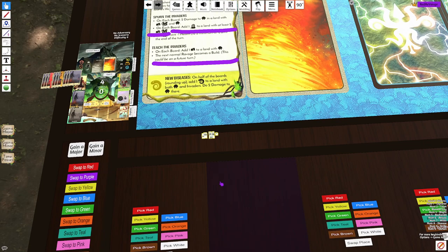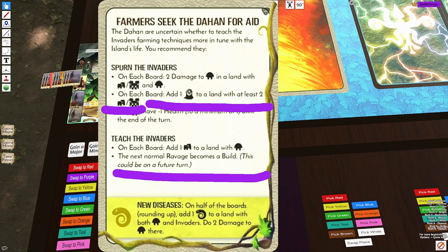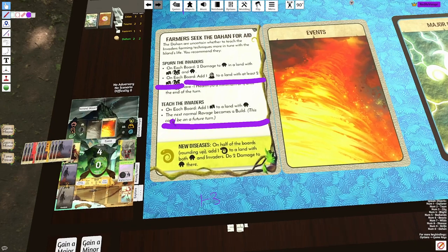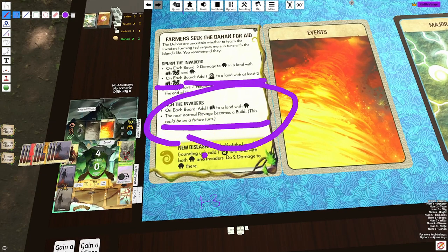Let's say you're counterattacking like two towns with two Dahan and Ravage — now instead of them Ravaging, it's going to build there, so you're not going to kill towns. Basically adding three towns against France. This bottom part is basically, you can't actually pick it against France. It's an auto-lose. So you're forced to pick the top option, which kills a Dahan.